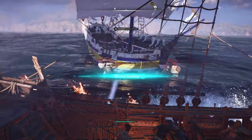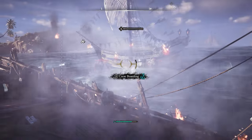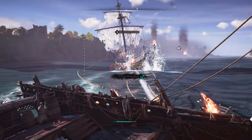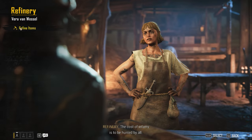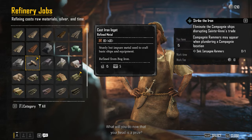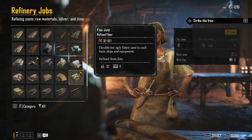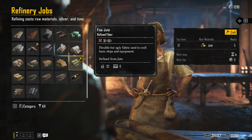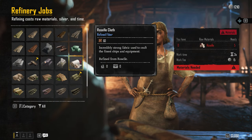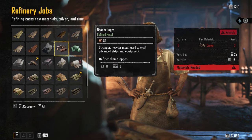Before we get into the actual ship battles, we should look at a few key characters that we need to interact with to make our ship battle ready. The refinery is an important place to visit because it'll take those raw materials and turn them into useful items. The shipwright, the carpenter, and the blacksmith often want their materials ready to go, so the refinery is there to help you out.